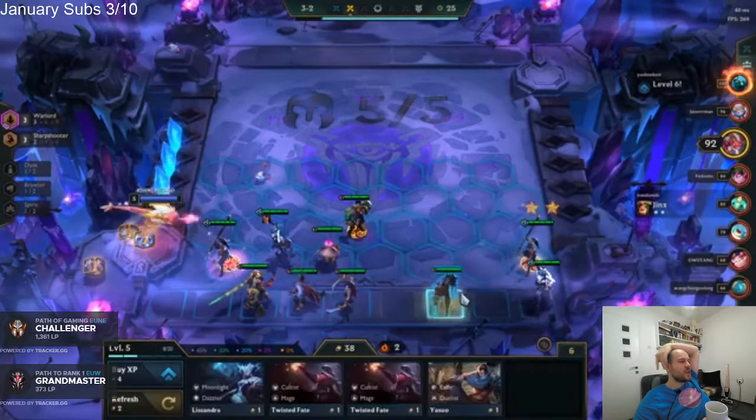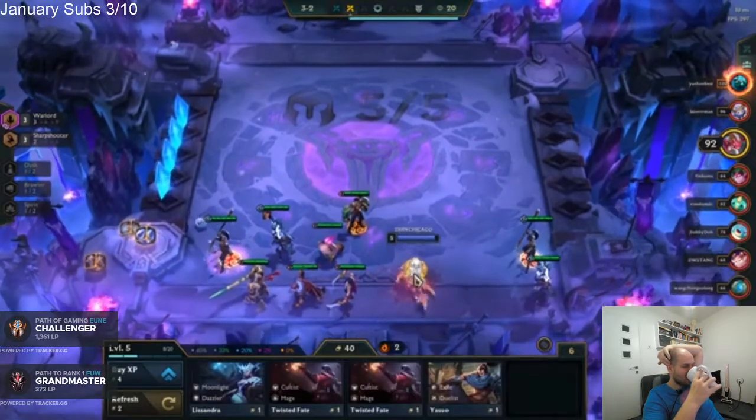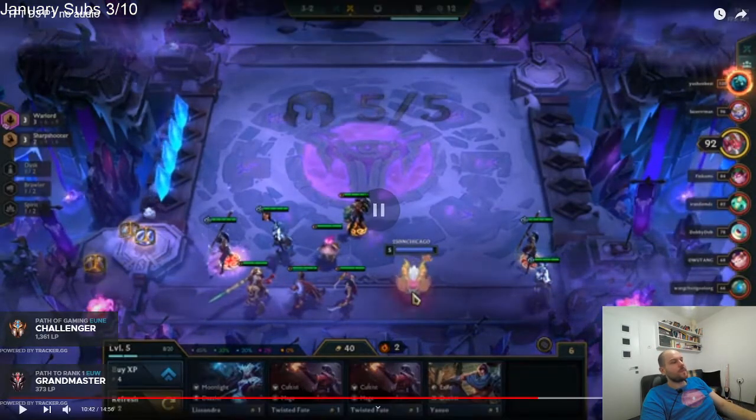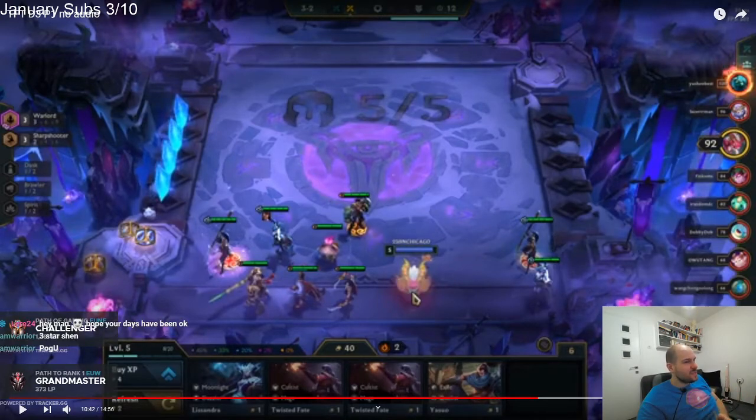Hold on — what's the reason behind not wanting to three-star it? If it doesn't cost you econ and it happens for free, you take it. But what sort of units do you want to three-star? For your carries. You want three-star units that are actually going to carry items. Having a three-star Nidalee that you're going to sell on stage four anyway — it doesn't really matter. Having a three-star Vayne if you're going into Dusk with Jhin, it's okay, but if you get it naturally, fine.